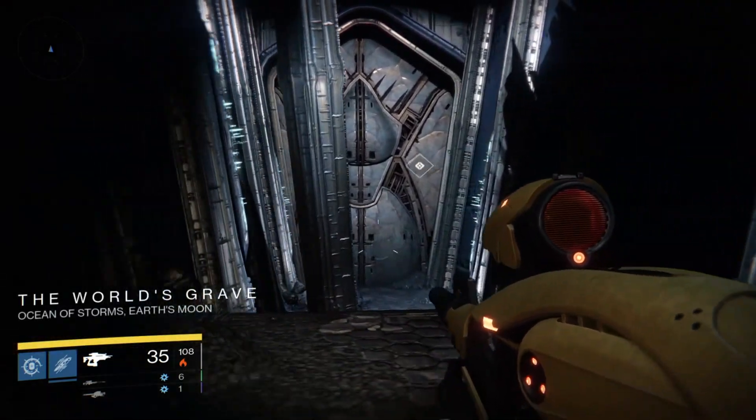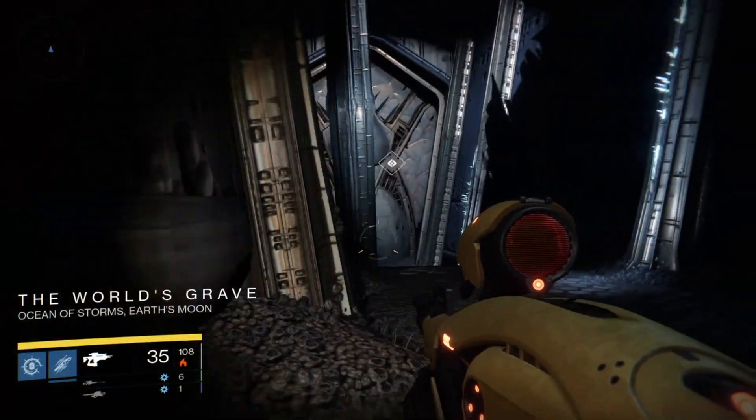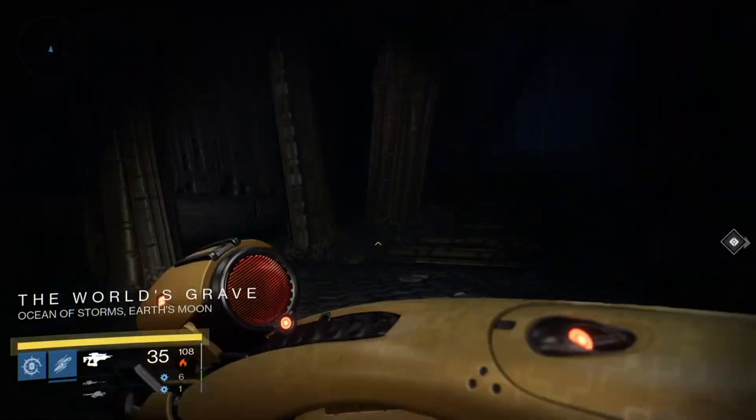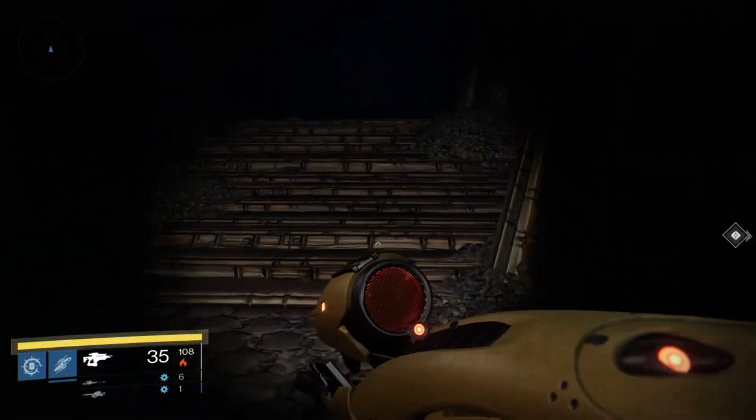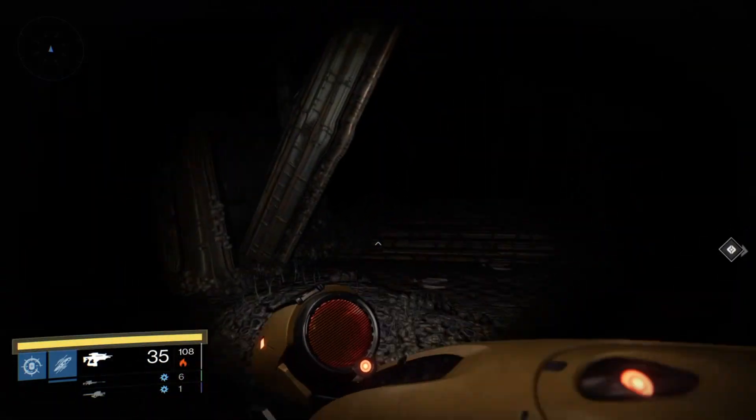This door leads to the room where the big shark is. This is the room where your five tailed are unborn in the chamber of night mission. So it won't open, so I don't even bother. Let's go all the way to the other side.